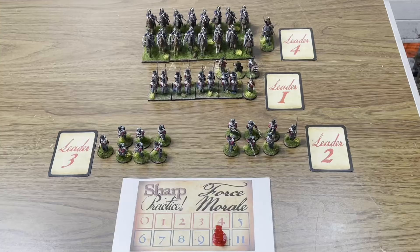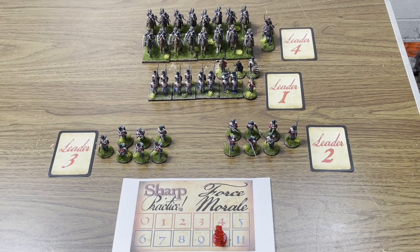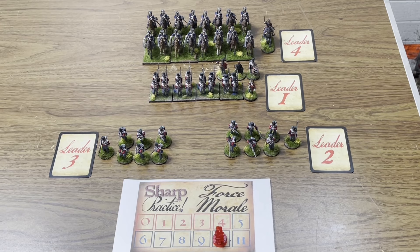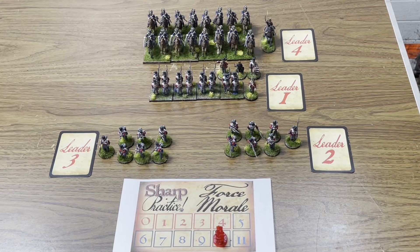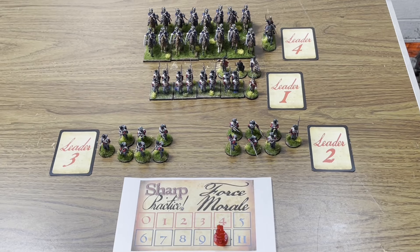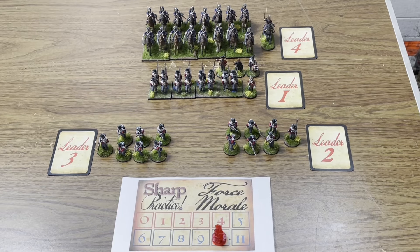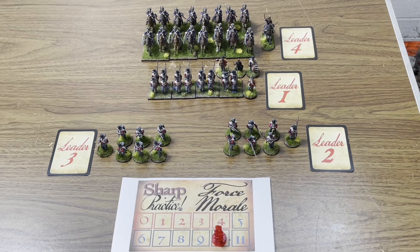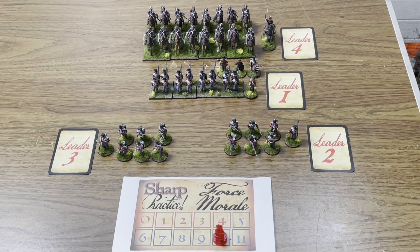Both sides today had ten points of force support. The British are at force morale 10 with four leaders, though leader four only comes on if four flags are played. Leader one was a level two, upgraded to level three by spending three points, and they have the doctor, the holy man, and the musician. They command two groups of light company in line, plus two other groups of light company skirmishers each commanded by a level two leader. The cavalry reinforcements are two groups of light dragoons led by a level three leader. Force support also includes a marksman specialist in one skirmisher group and a fixed secondary deployment point.